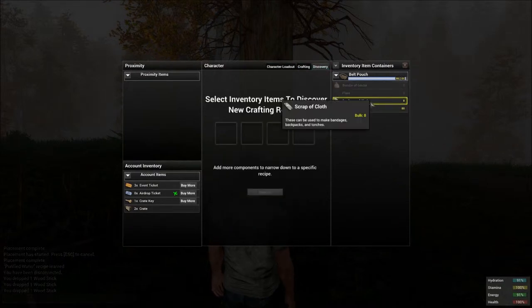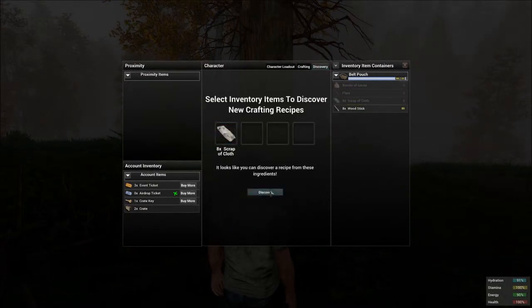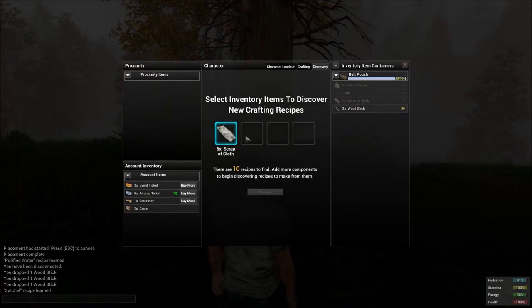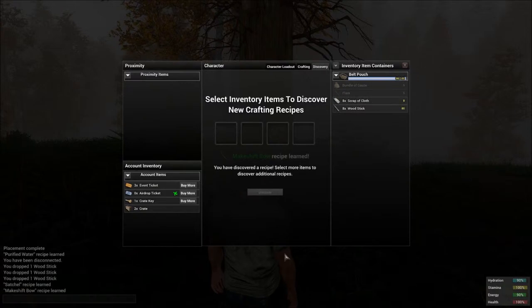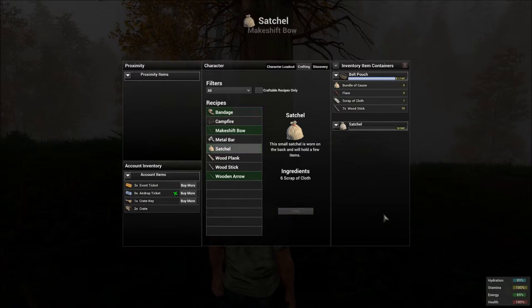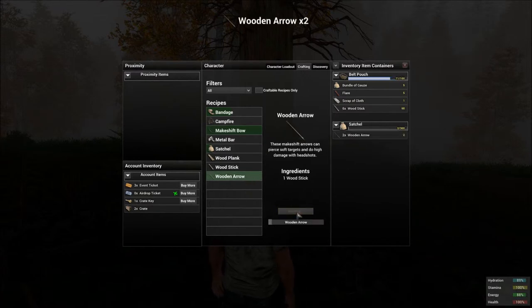Now I'm going to go to the discovery tab, I'm going to put the cloth in there, and you can discover this right now — it's going to give you a satchel. Eight scraps of cloth will give you a satchel. Then I grab the cloth again and the wood sticks, discover I can make a makeshift bow. Then the wood sticks — discover wood and arrow. Now I go to my crafting tab.